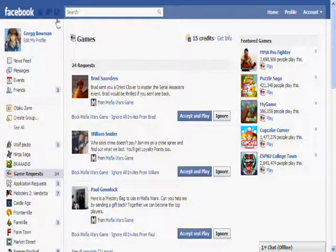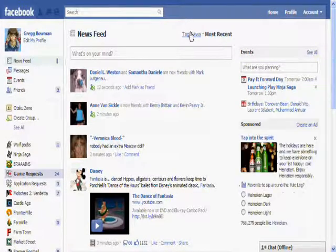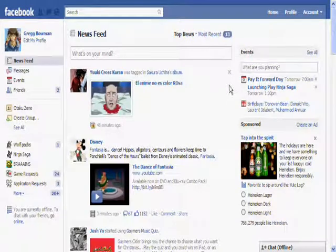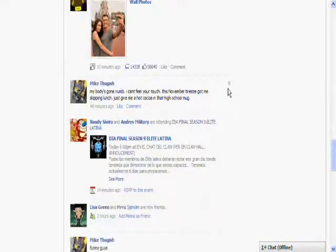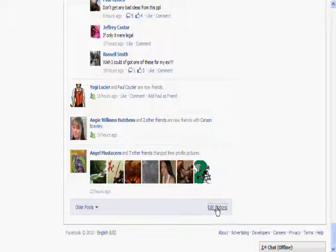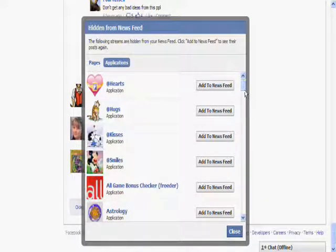Now I'm going to go back to Facebook. Left-click on Facebook. Left-click on top news in the news feeds. I'm going to go all the way down — you can only do this in your top news feeds. Left-click on 'Edit options.' Was that a page or an application? I believe Mafia Wars was an application. Left-click on application.